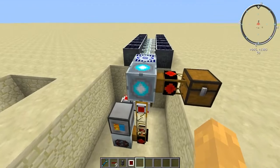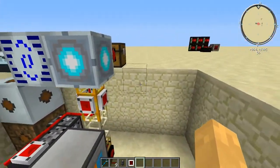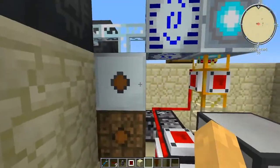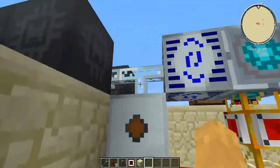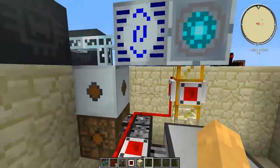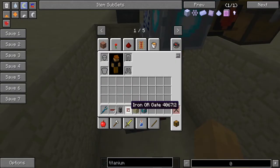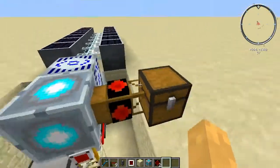Now let's set up the matter fabricator. It's quite compact — you need a two-by-two-by-three space under your floor. Make sure you don't have any redstone nearby since redstone is involved in this setup. The recycler below needs power but not much — remember it needs low voltage, so don't feed it directly from an ultimate hybrid solar panel. Use transformers or transformer upgrades.